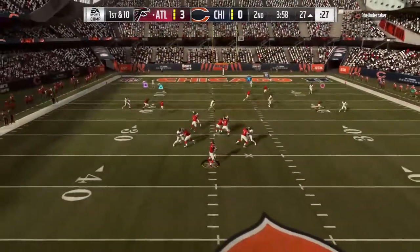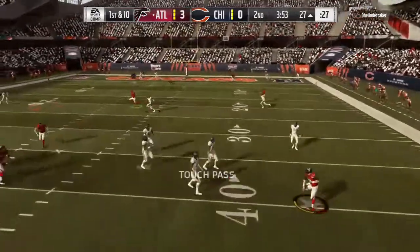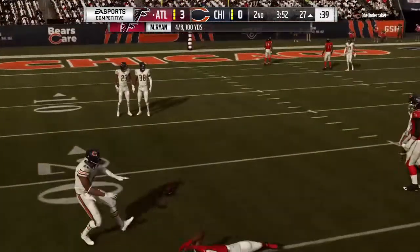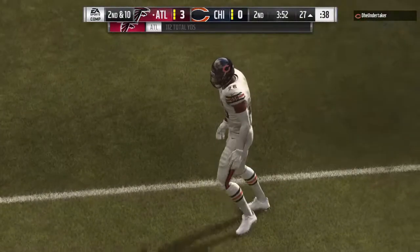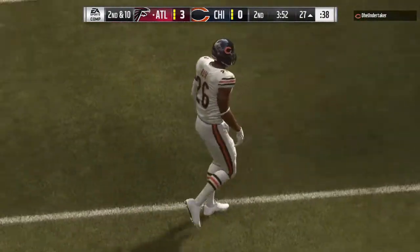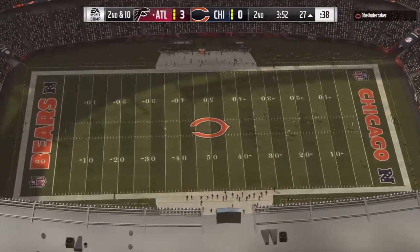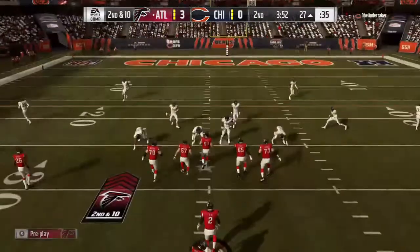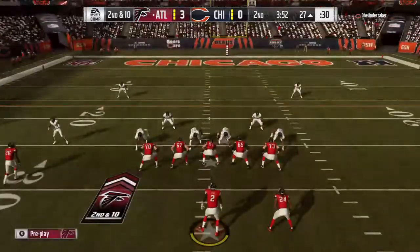Ryan on first down, escaping the pressure right — and pops free. The collision there jarred the ball loose and brings up second down. Seems like this defense, especially the secondary, has really been contesting about every throw in this first half. Reminds me of a good half-court defensive basketball team — every time a pass is thrown, they're right there with good defensive position, able to affect the play.